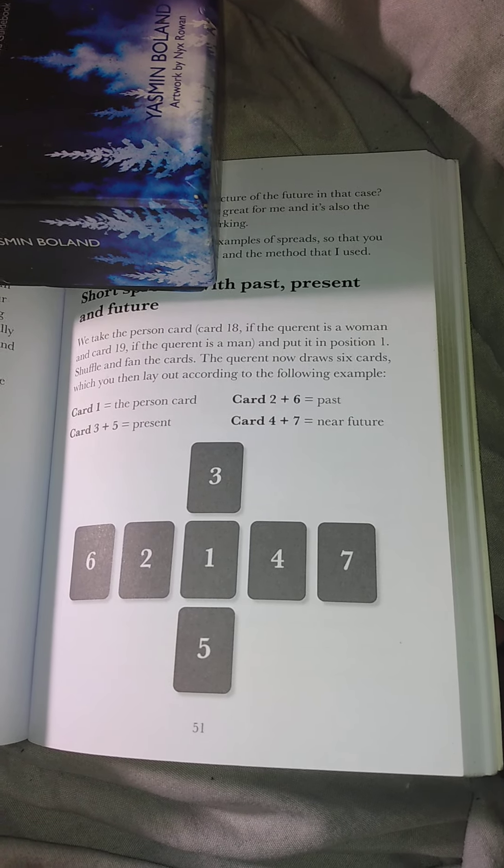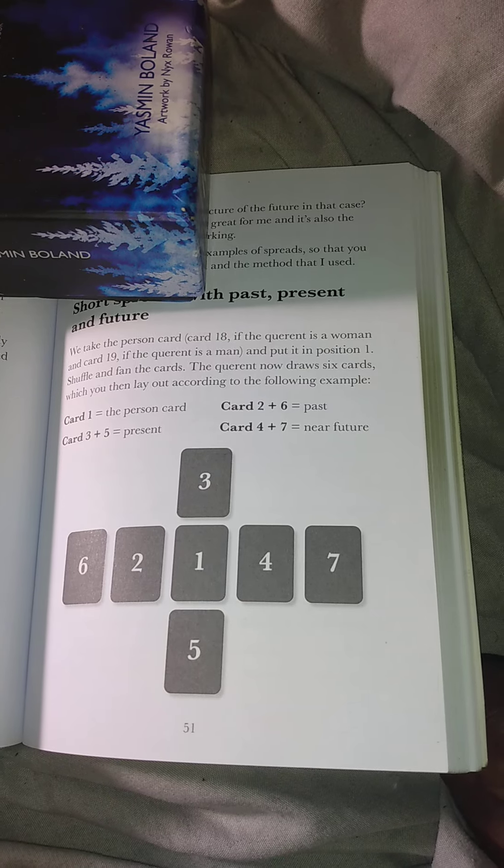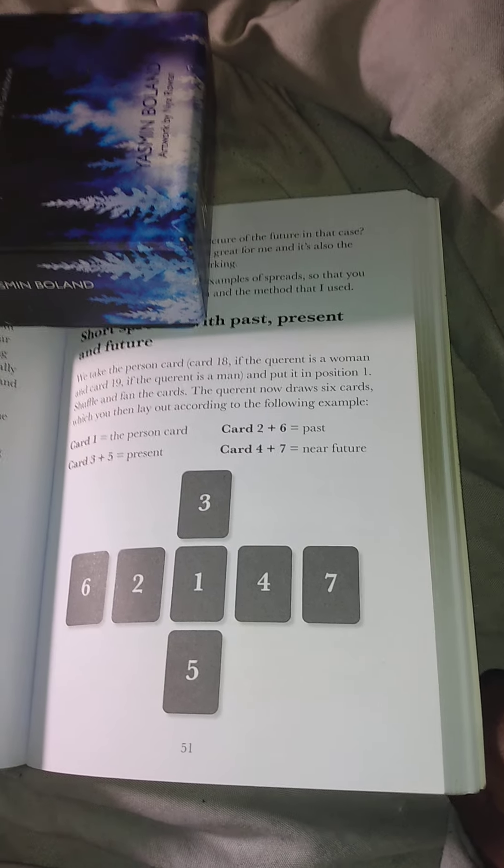Card 2 plus 6 happens to be the past, card 3 plus 5 happens to be the present, and card 4 to 7 happens to be the future.